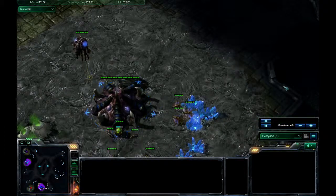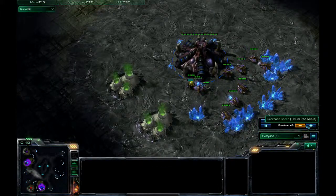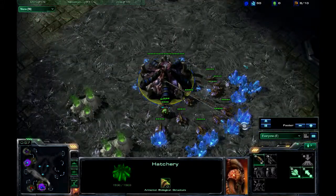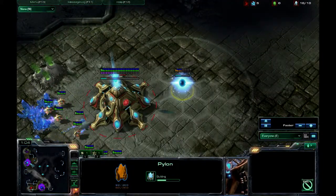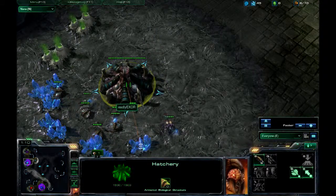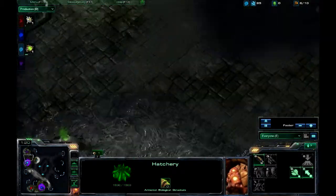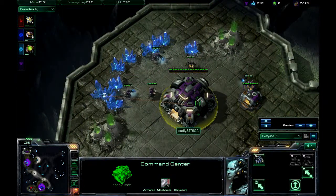Hey guys, this is Bubblerab here. I've got for you a 2v2 interclan game. We've got Team Dangerous: Bubblerab as the Blue Zerg and my teammate is Dangerous. On the other side we've got Eadly Exor - it's meant to be Deadly but we've got a D - who is the Teal Zerg, and his friend is Eadly Strigger.